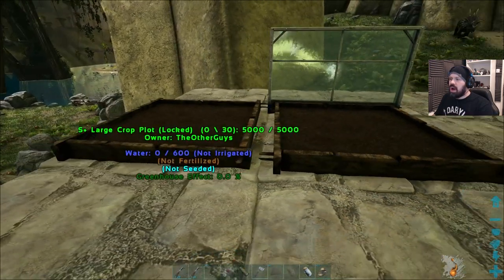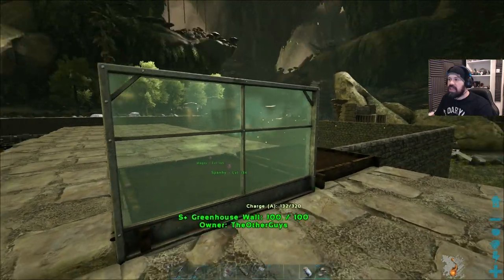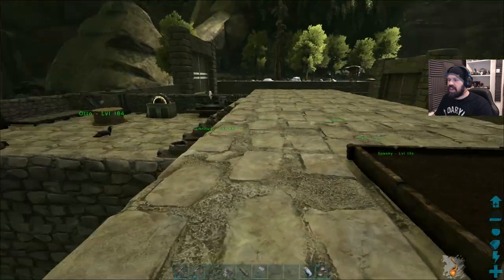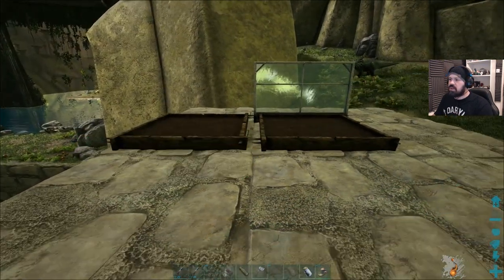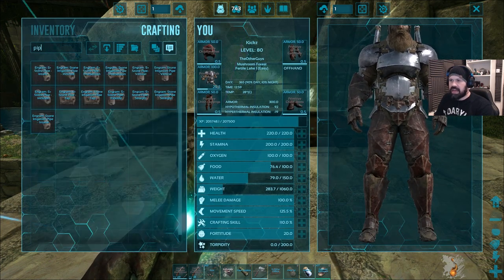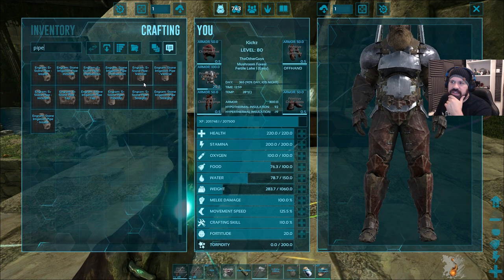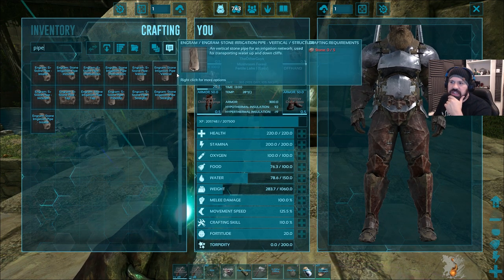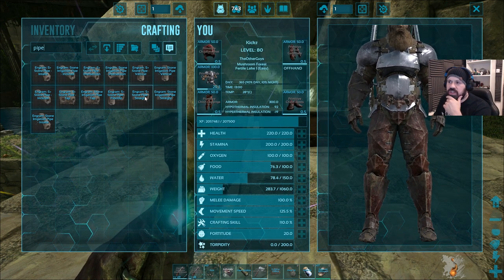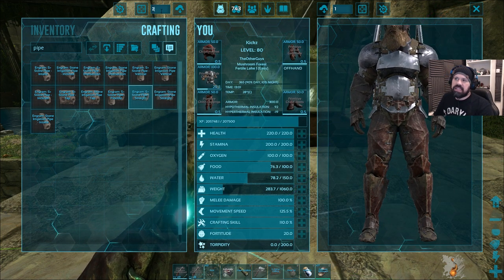Now how do we get the irrigation in? I assume we can get it from below and then go through the windows. We're going to need irrigation pipes. Let me check — straight pipe, vertical irrigation pipe, inclined pipe. I don't want inclines, just straight pipes. Let's make two of those.